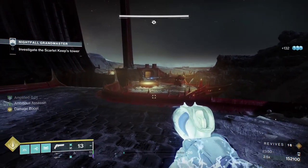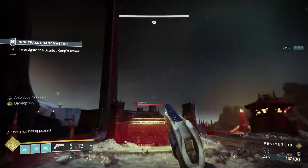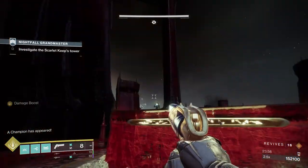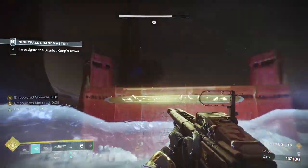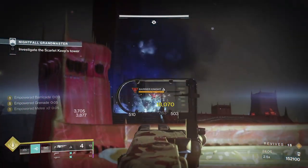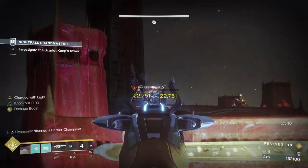Now I've got a grenade. We're going to have an acolyte up top, so we want to take that acolyte, and then we're going to have a barrier. I throw my grenade at the barrier to stop him moving to the left, then he came straight back and now I can jolt him, spread electricity to any adds still up there, and most importantly kill the barrier.